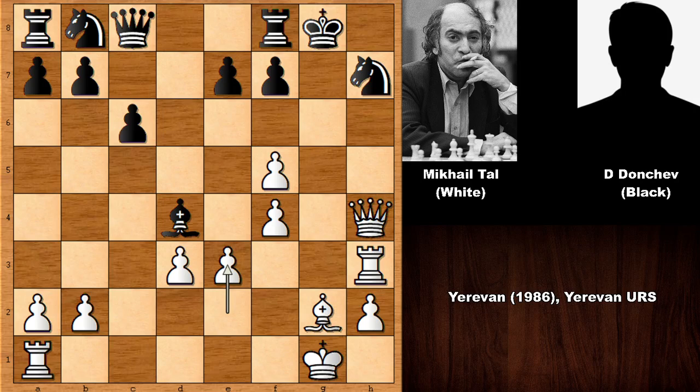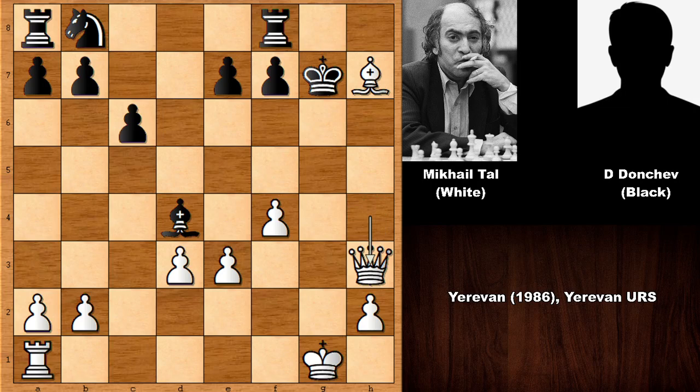Unbelievable chess game by the magician from Riga. White is two pieces down but Black is getting checkmated or losing heavy material. The possible continuation: if Knight to F6, Queen to H8, checkmate. If Queen takes on F5, then Bishop to E4 — Black has to give up the Queen. Bishop takes on H7 check, and then Queen takes on H3. Advantage for White — White is winning.